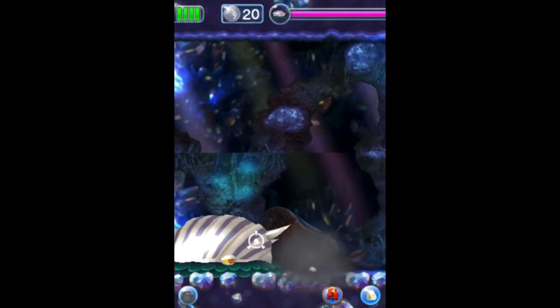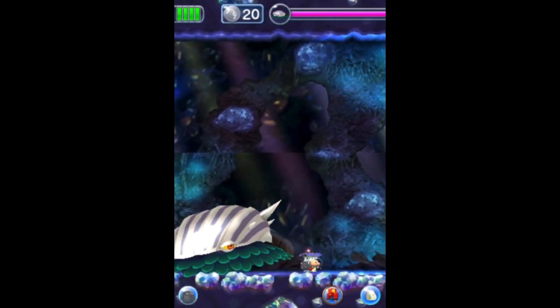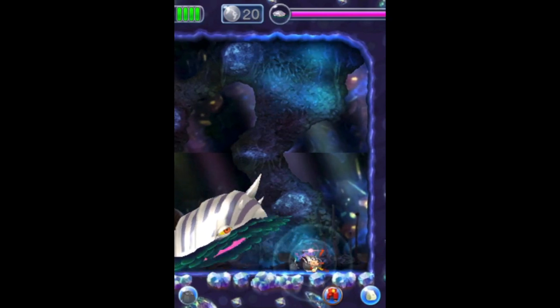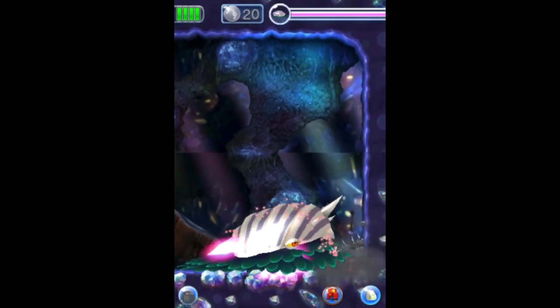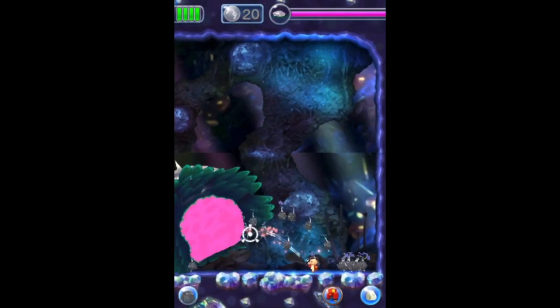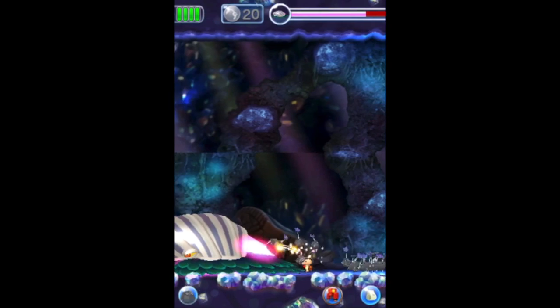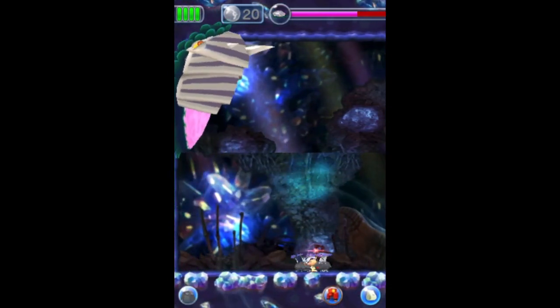Before Hey! Pikmin, here's a Battle Mode exclusive mini-boss — the Baldy Long Legs, basically the Shaggy Long Legs but without hair. Its main attack is of course squishing your Pikmin. It's basically the Beady Long Legs again, but technically different with a different name. It can also run around the entire map, which is both better and worse.